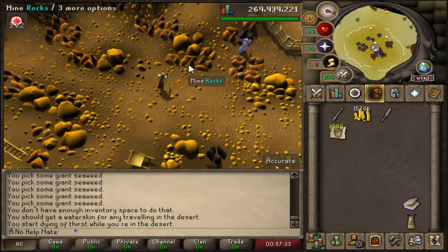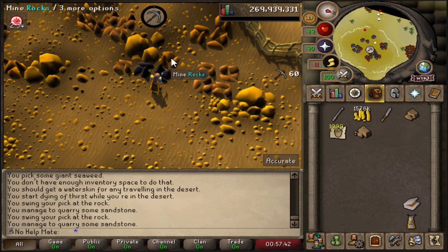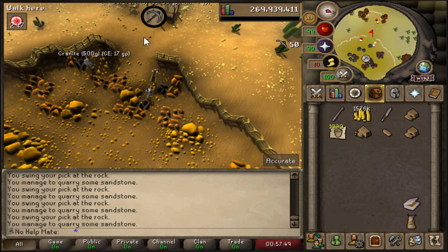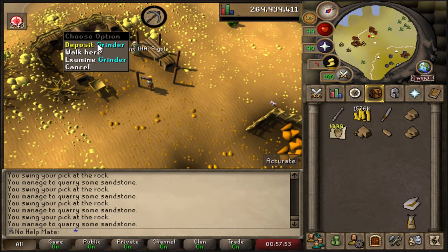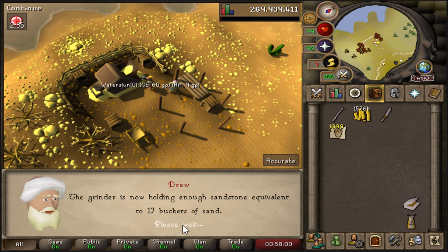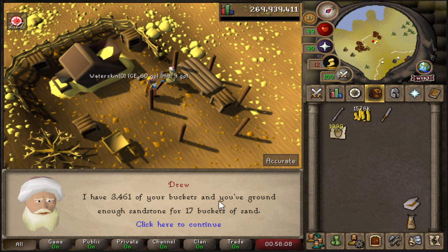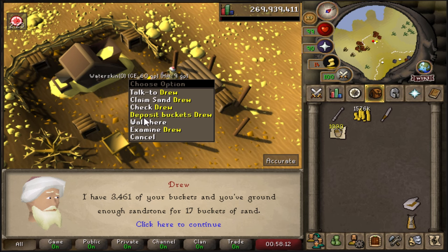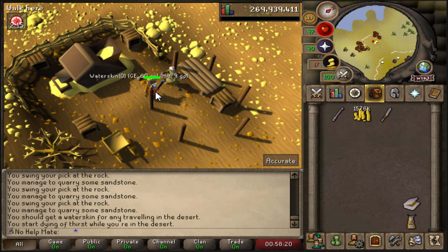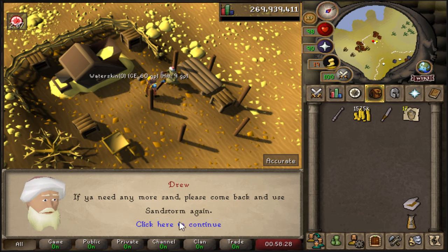At the desert quarry, start mining the sandstone - make sure you don't mine the granite. Sandstone is the lighter-colored one and granite is the darker one. There are a bunch of spots to mine it, and it's a great way to passively get mining XP. Fill up a full inventory, then deposit it in the grinder here. For example, four pieces is worth 17 buckets of sand. You can check your total with the NPC - I had 3,000 buckets deposited. To claim the sand you pay 50 GP per bucket.